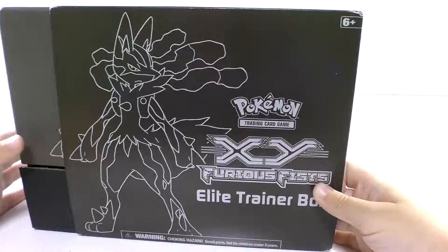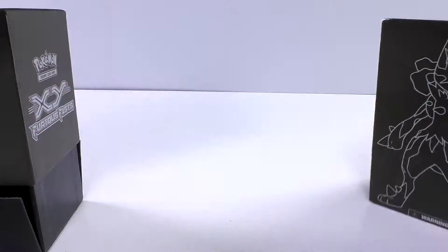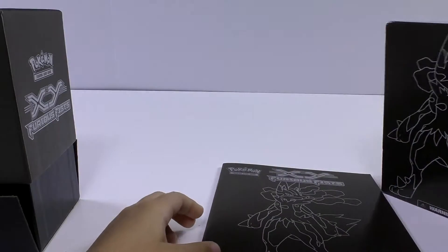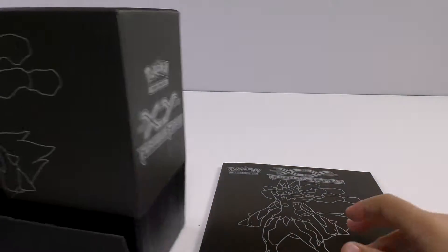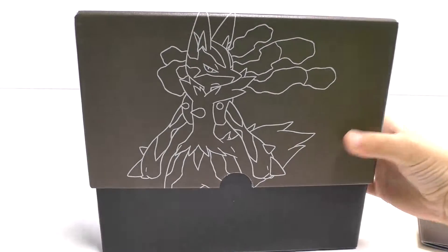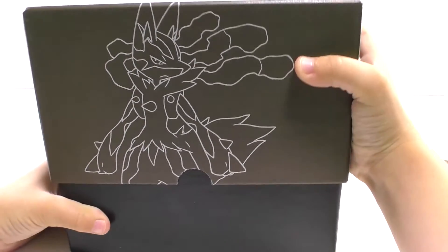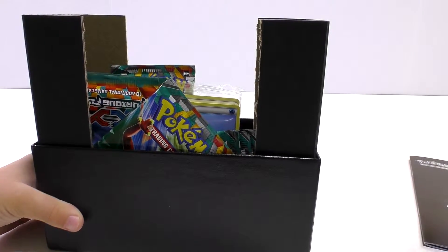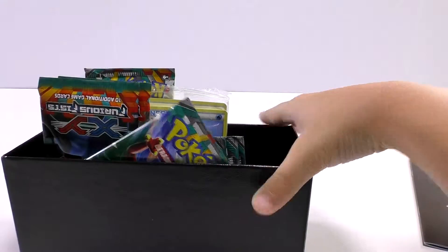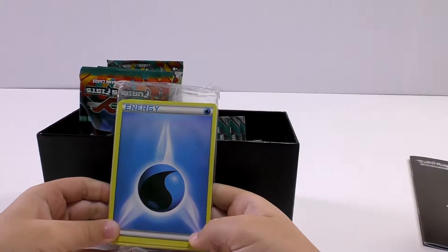Let's open this thing up. That's cool, that's a cool box. Here's the booklet for the expansion that I was talking about. And this is what we're mostly here for - this bad boy right here. Let's take the cardboard out and see what's inside this box. So we can move these little pillars out.